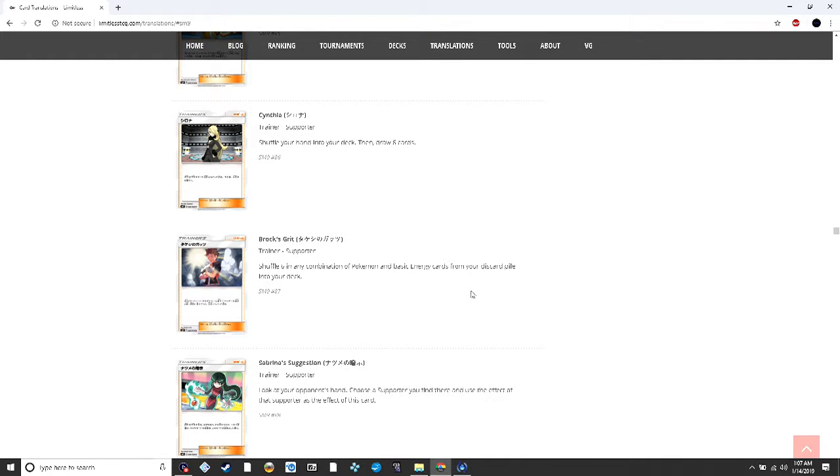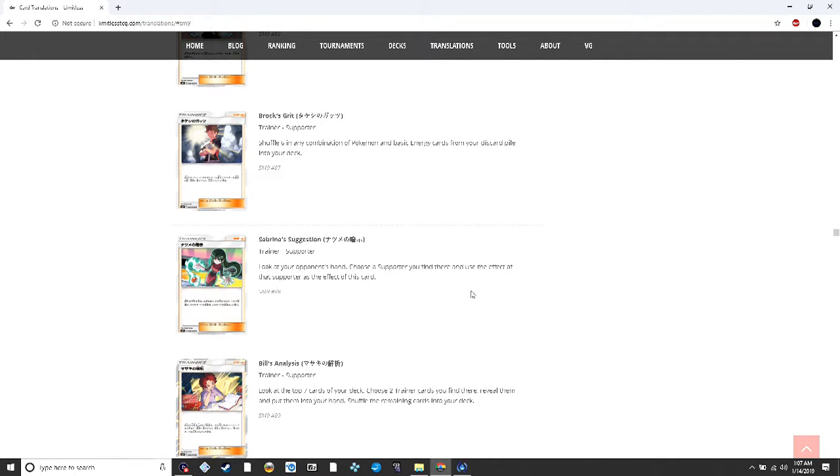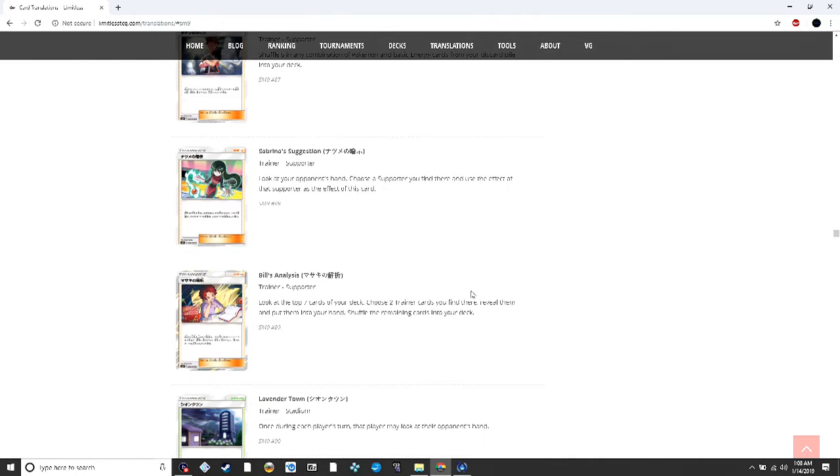Brock's Grit is coming back to standard — it shuffles up to six cards of any combination of Pokémon and basic energy cards from your discard pile into your deck, like a double Rescue Stretcher that can also get energies. Sabrina's Suggestion lets you look at your opponent's hand, choose a supporter you find there, and use the effect of that supporter. This has been strong in the past on cards like Smeargle from the HeartGold era, but Smeargle was good because you could use it in addition to your supporter — I wouldn't waste my supporter for the turn on whatever my opponent happens to have.